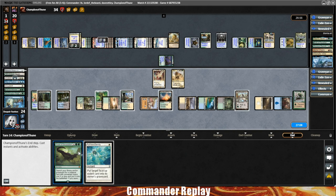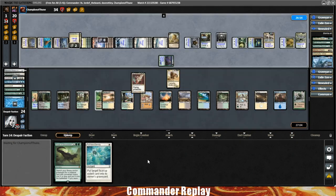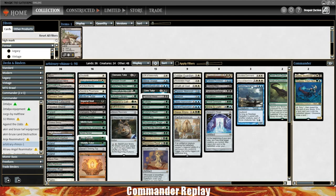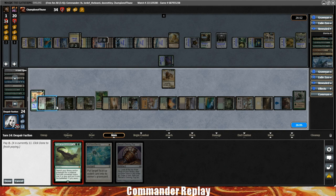Yeah, we've got to try it — we don't have anything else. Not paying for the Karmic Guide. One thing to consider: maybe leaving two mana up for Dead Eye Navigator. Dead Eye Navigator is a five-five so it gets plus eleven, that's sixteen. Siege Rhino would be four plus eleven — fifteen. That's the same damage total. So I'm just going to go for it: Finale of Devastation for X equals thirteen.